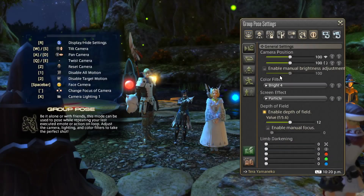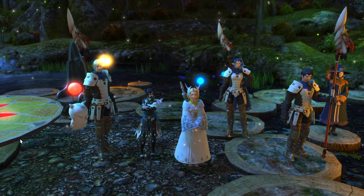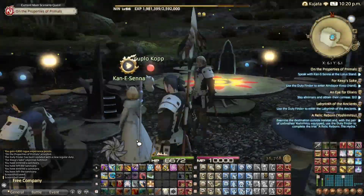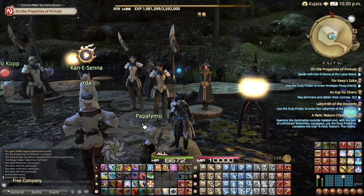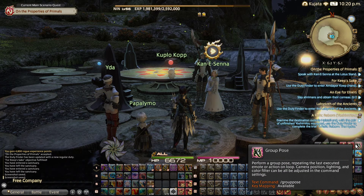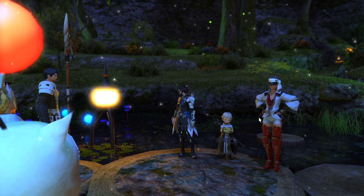Hey Ark, you gonna queue for anything? Yes, we are queuing — let's get Ultima, Howling Extreme, Thornmarch Extreme. I'm just trying to make sure I burn through some main MSQ so I don't get caught. I'm trying to get some nice photos in an area I might not be able to come back to. Hanging out with Kani Senna — Ark's favourite — and Yidda and Poplimo. She really comes into her own in Heavensward and Stormblood.